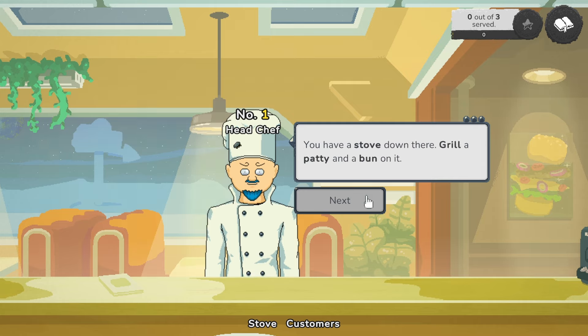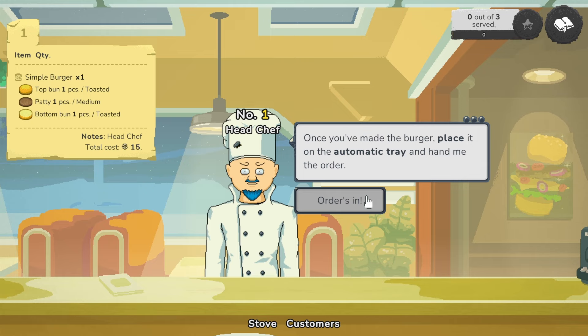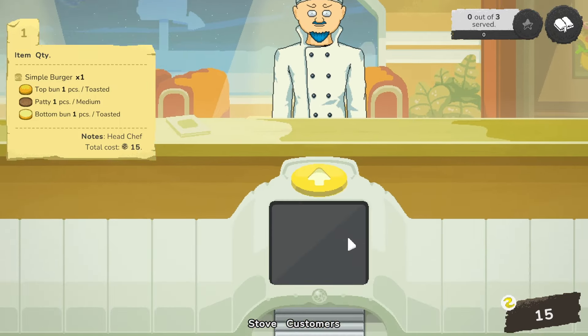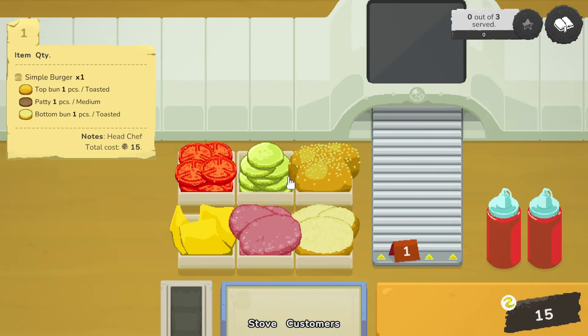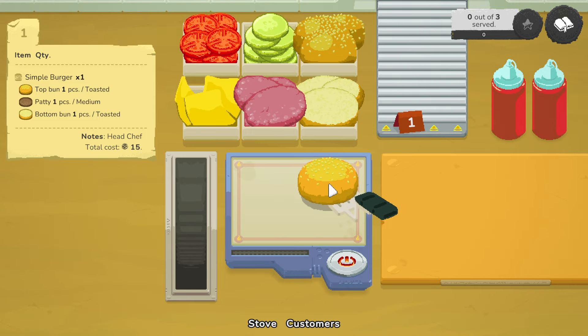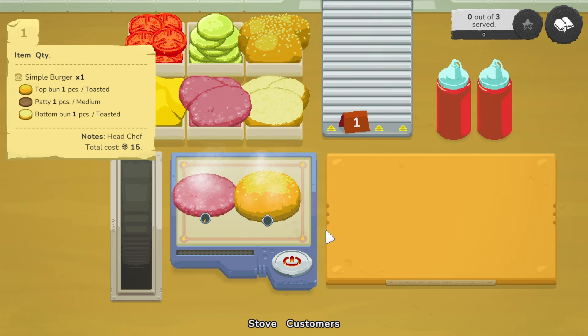You have a stove down there, a grill, a patty, and a bun on it. Once you've made the burger, place it on the automatic tray and hand me the order. Alright, order's in. Simple burger, top bun. Do I have to turn this on? Okay, that is on. Top bun, patty. Done. How do I know what medium is? Oh, toast the bottom bun as well. Excellent.